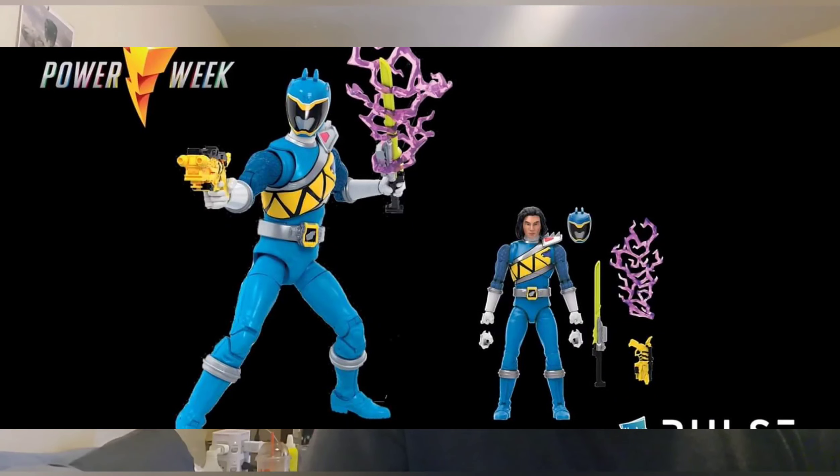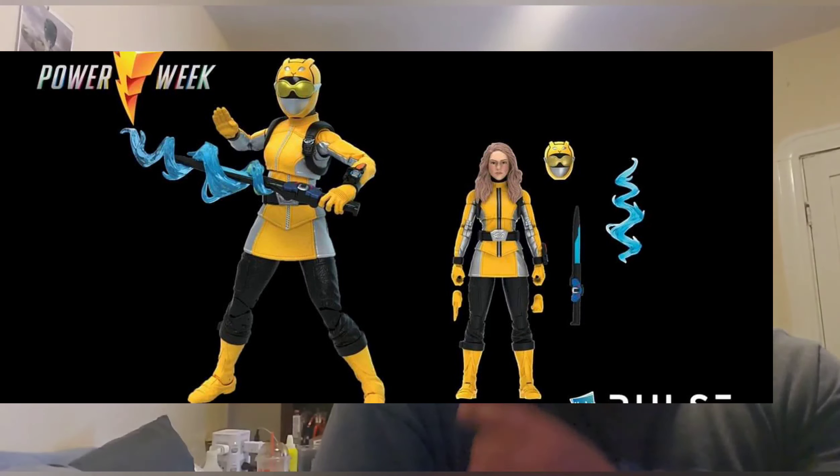They also showed future stuff coming in 2023. They showed printouts of Dino Charge Blue, which I'm very excited for because I have the whole Dino Charge team — gold, red, black, green, and pink. Another figure announced was Beast Morphers Yellow. As you can see behind me I have red and blue at the moment. I like Beast Morphers but it's not really my thing.